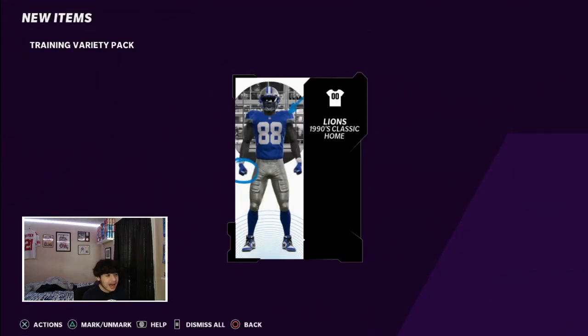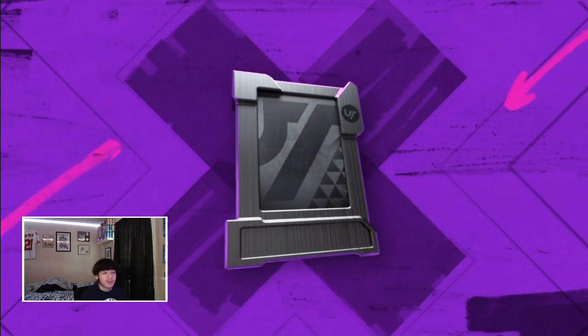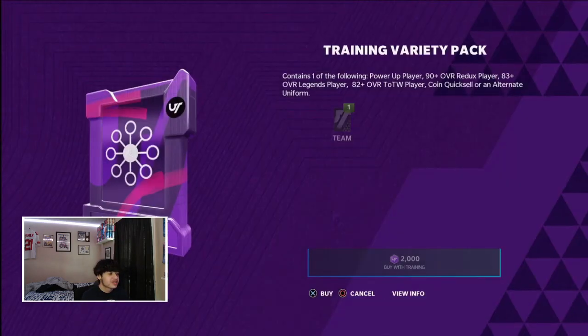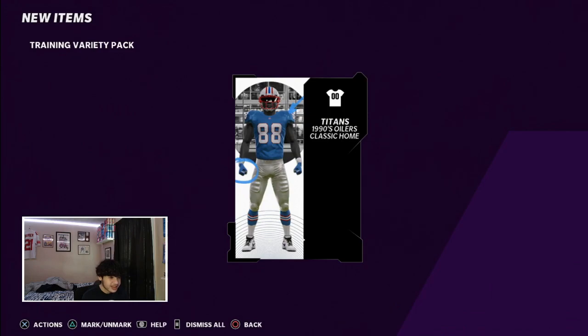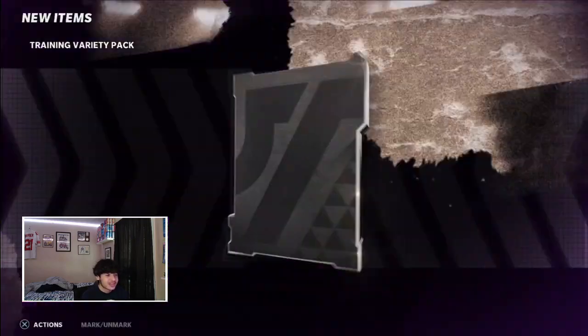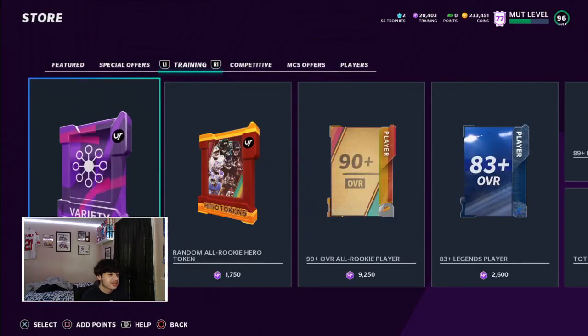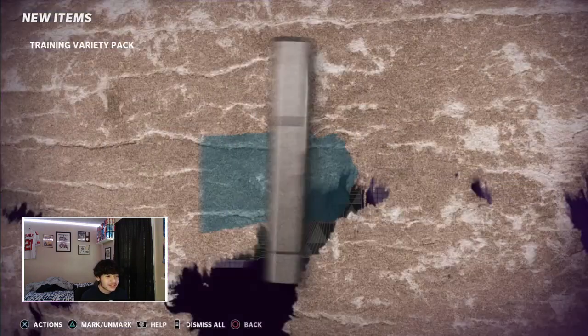Those Patriots uniforms are so fire. I don't know if I did something to upset Madden but I still think they like me. A couple last packs possibly — 85 Joey Bosa. At this point I could just pull his team of the year card. Titans 1990s Oilers jerseys — those look sick, I like throwback jerseys so much. Lights at 95. 88 Junior Seau — RIP. Let's go, let's freaking go! Two minutes left on the packs.